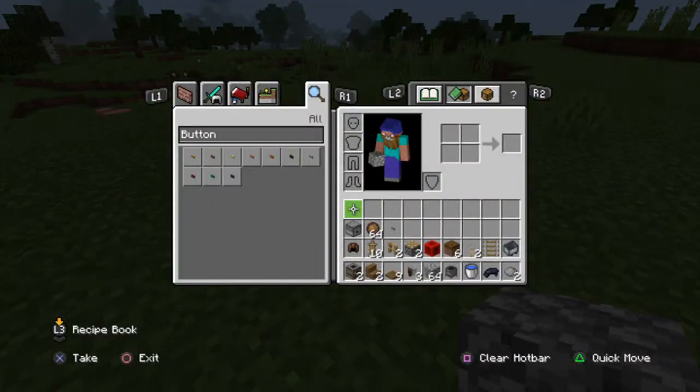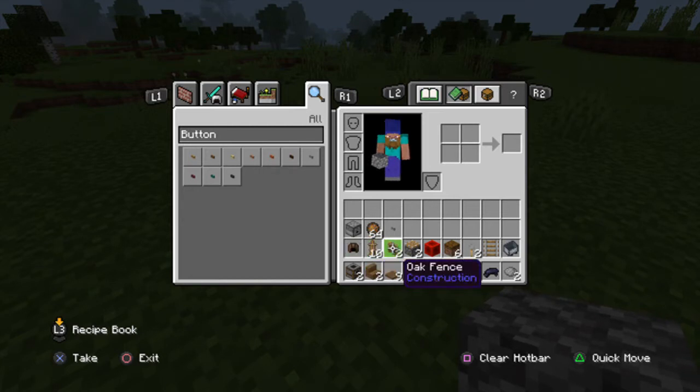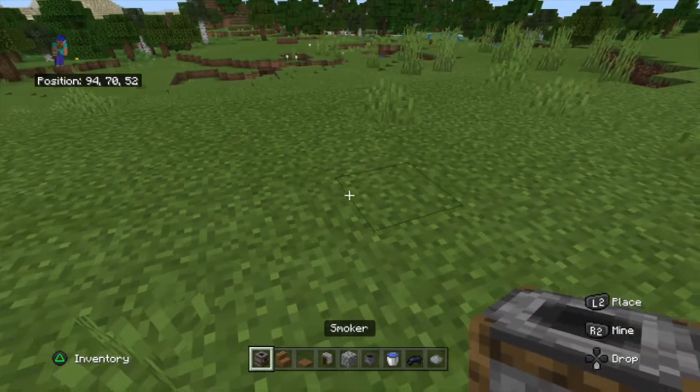Hi guys, my name is Zacharia. To make this build, you need: two smokers, two spruce wood stairs, nine spruce trapdoors, three grindstones, 64 cobblestone, one cauldron, one water bucket, one black dye, two grey dye, ten leather caps, ten armor stands, two oak fences, two pistons, some redstone, six poles or two tripwire hooks, one rail, one minecart, a dispenser, 64 fire charges, and a button.